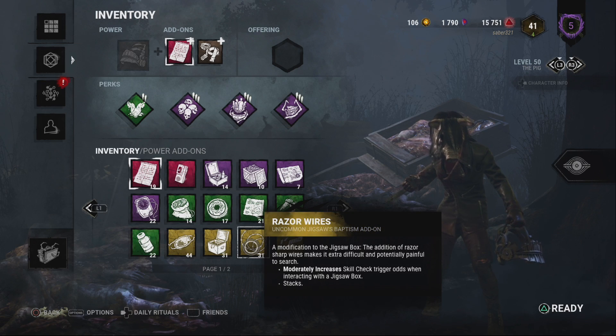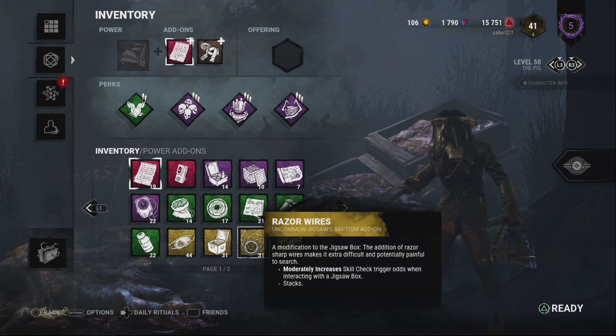That way it's not just: go to the first box, and oh look, the mask is off on the first try — making her power useless immediately.